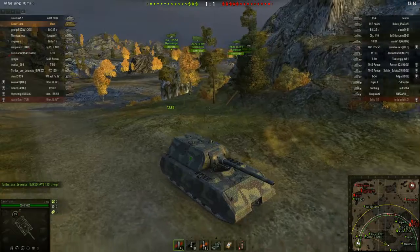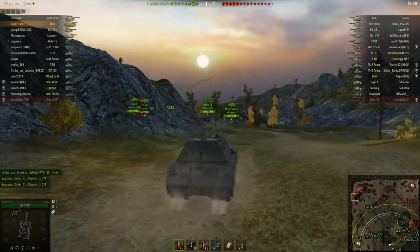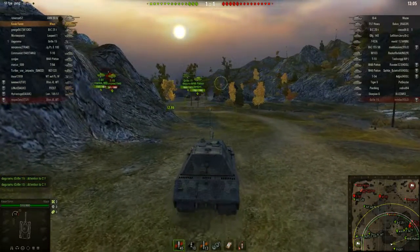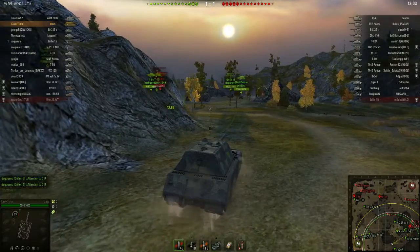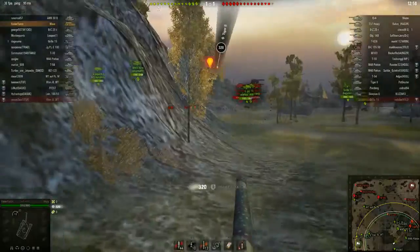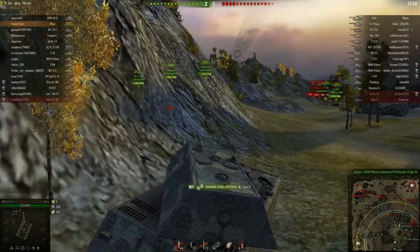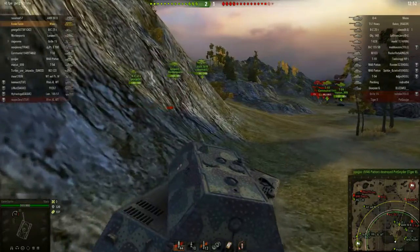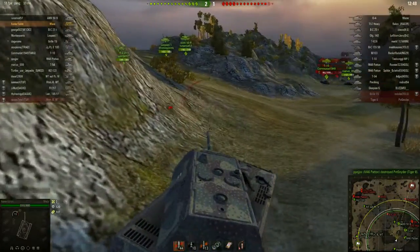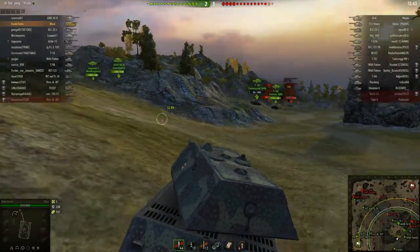Looks like a fairly significant enemy force went to the top route, the 1-2 line. Hopefully our tank destroyers up there will be enough to hold them back. Meanwhile, it's time to get serious — firing on the move, that's what winners do. The big thing with the Maus is you don't want to point your turret directly at the enemy because that is a weak spot.